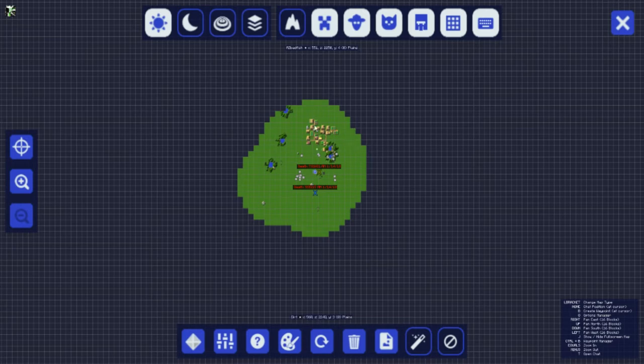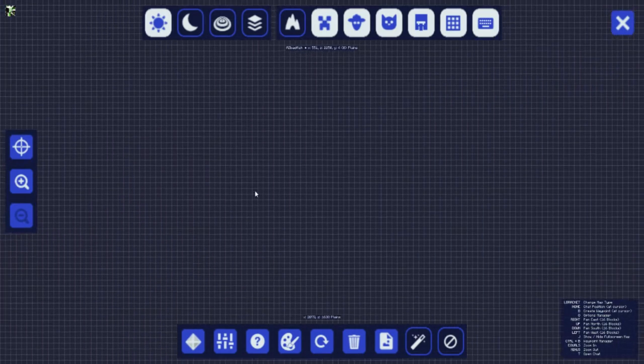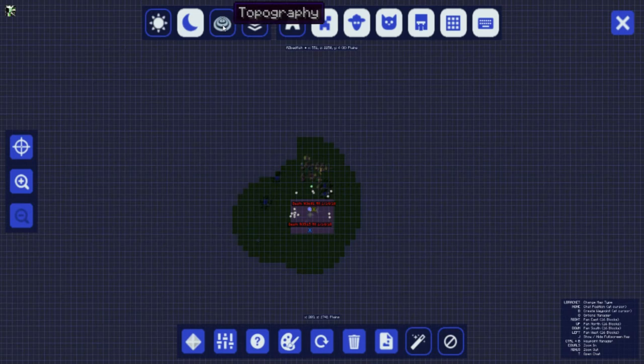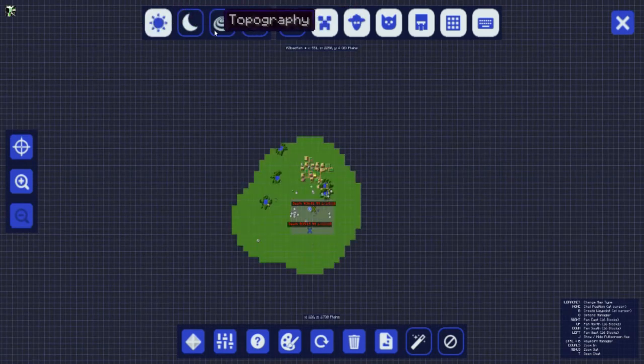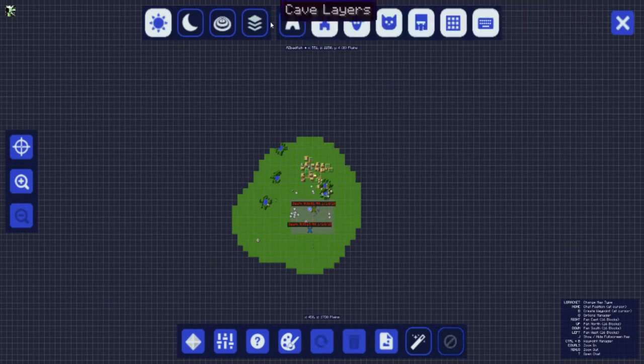This is your main screen of JourneyMap, and it will actually show you all of the stuff you've uncovered. You can drag way across and see tons of stuff in your world once you've uncovered it. In this world we haven't ventured out very far, so there's not a whole lot to see. It also shows you all the waypoints you've got. You can switch it to night mode, to topography, or between day and night. There are also cave layers, so when you're underground it switches to caves.